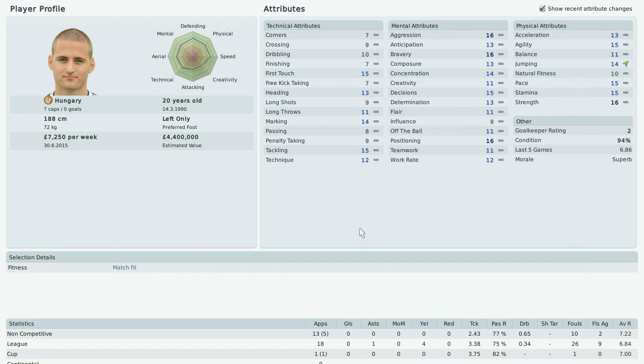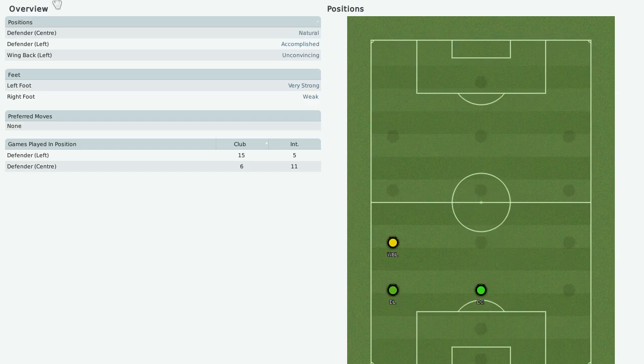And if you want a wonderkid and you want somebody bolstering your left back or as a central defender, I think Thomas Kadar is a very good addition to your squad. Let me just show you his position stats right now. This is my actual game, and you can see that he features in the central defense and as a left back.